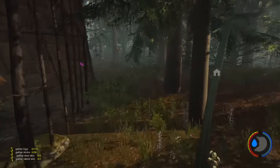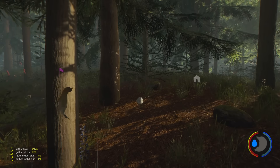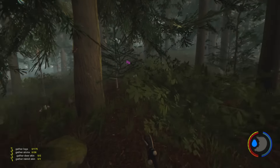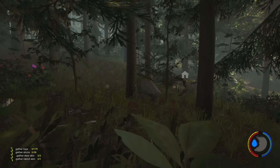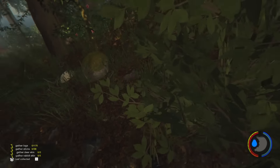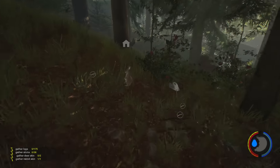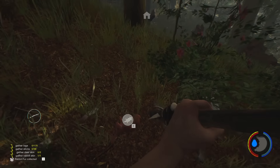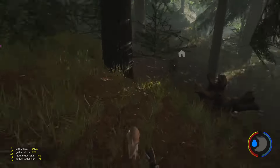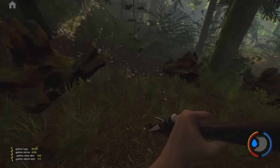Where are the rabbits? There's one - I see one! Best way to catch a rabbit is to poke it to death. When you find one, that is. I lost it - there it is, there it is! Just chase it poking it, honestly this is a little bit crazy. There's another one - go, you little bastard! He's mocking me.